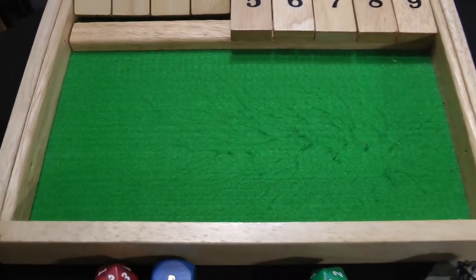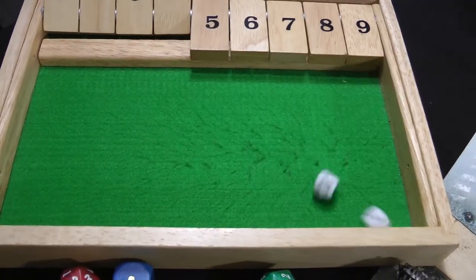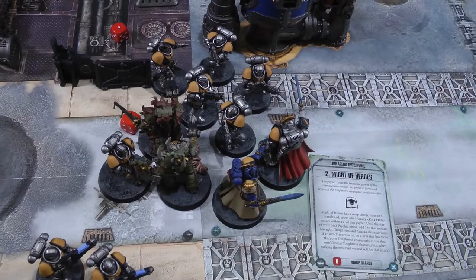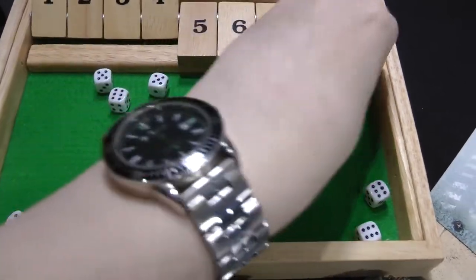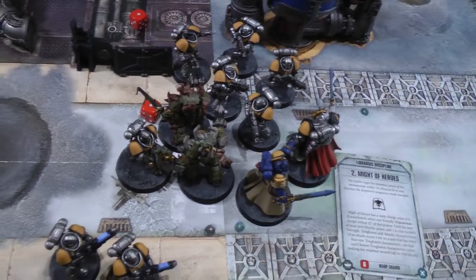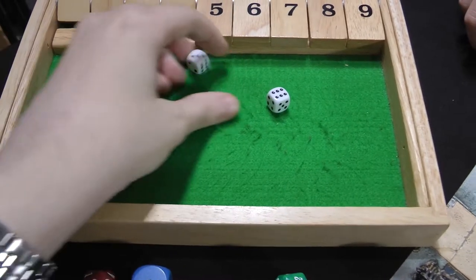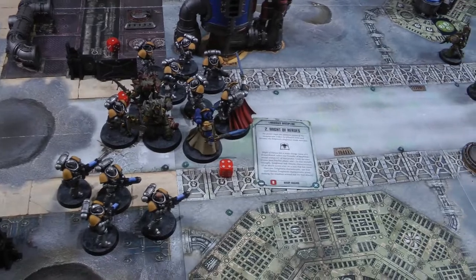Calcius gets four attacks hitting on twos re-rolling ones — all hit, wounding on fives re-rolling ones, two wounds, both invulnerable saves fail — one damage each, a Terminator is wounded. The Intercessors pile in with eleven attacks at the Poxwalkers — ten hits after re-rolls, wounding on fives — nothing gets through. The remaining Terminator retaliates on the Librarian with the Bubotic Axe (one wound, down to four) and the sword (one wound, down to three). End of Space Marines turn four; on to Death Guard turn four.